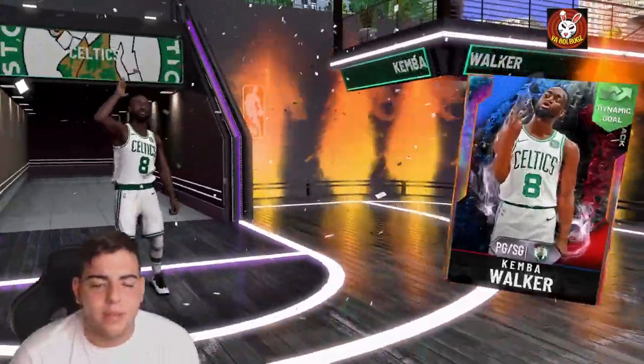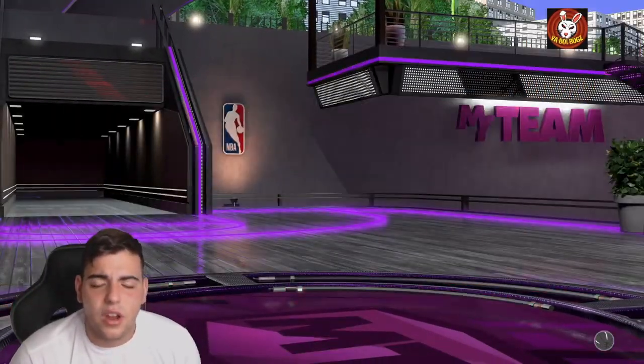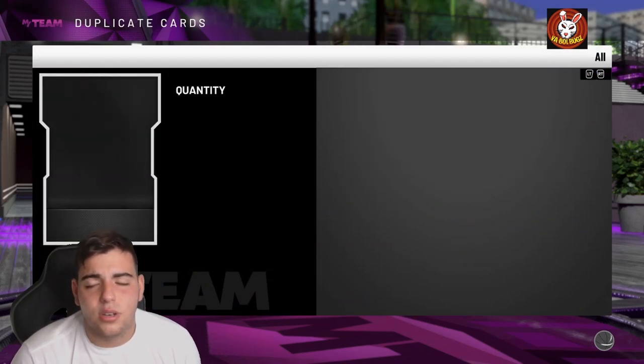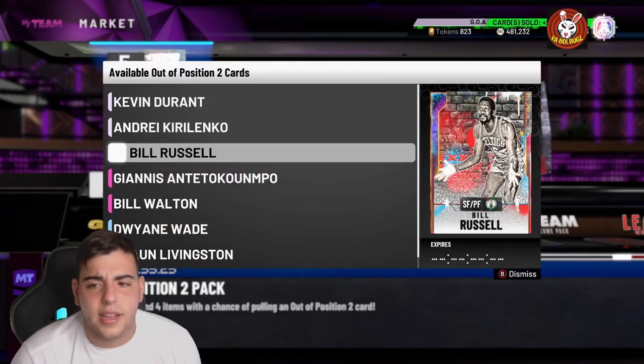We got Kemba Walker though, I'll take it. I'm surprised 2K didn't release new packs — I thought they had something else left. We're probably gonna see a huge market crash; they released so many packs. Let's check out Kevin Durant's point guard price — there's going to be a huge crash.